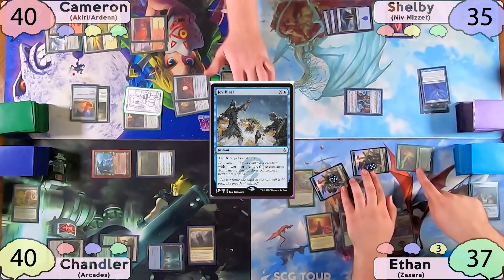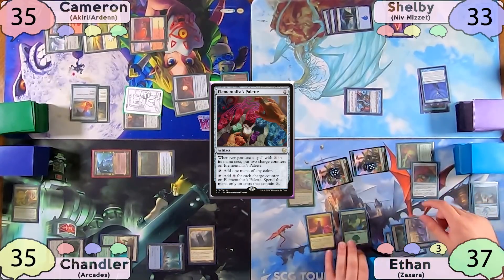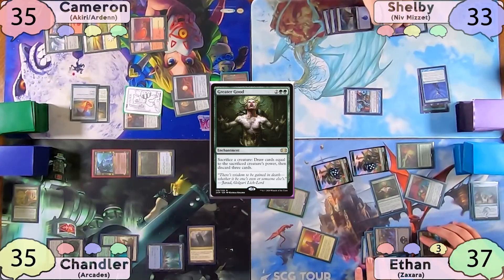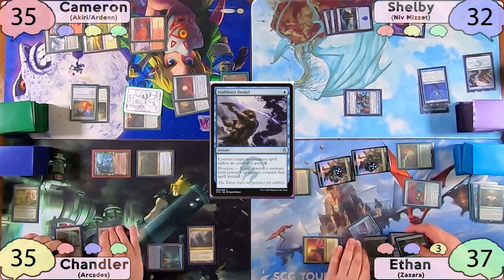Finally, on his turn, Ethan moves straight to combat, swinging five at Chandler, five at Cameron, and two at Shelby — they all take it. He then taps for three to cast an Elementalist Paladin and pays the one. Ethan then attempts to cast a Greater Good, not paying the one this time, but Shelby slams down a Stubborn Denial. Ethan just passes to Chandler after this.